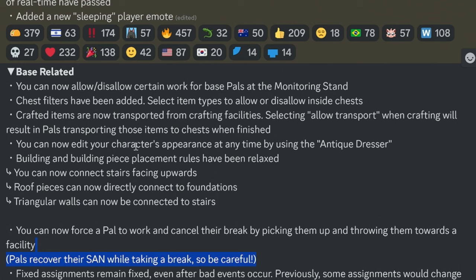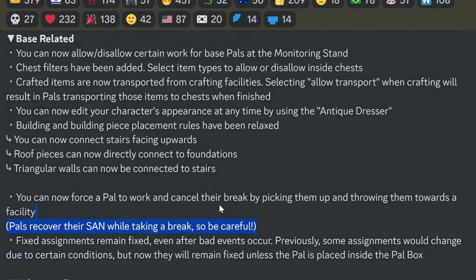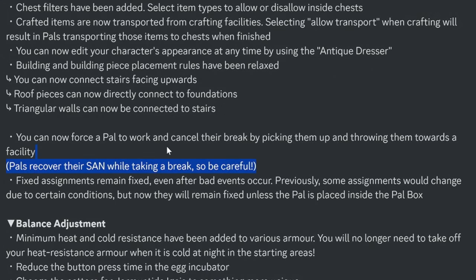You can now edit your character's appearance at any time by using the antique dresser. Building placement rules have been relaxed — you can now connect stairs facing upwards, roof pieces can directly connect to foundations, and triangle walls can now be connected to stairs.